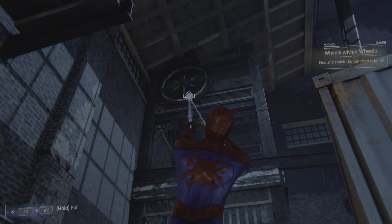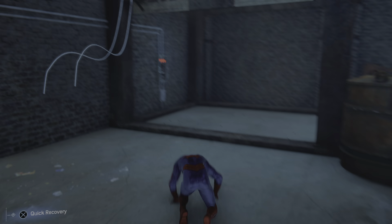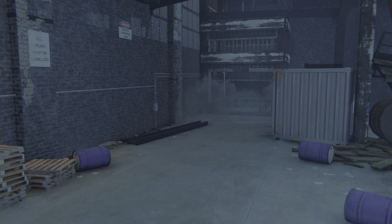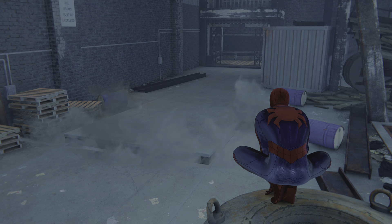The second junction box is going to be in the elevator. So you're going to want to lift it up, then go in there. Zap that before it gets down — and then that's going to open.